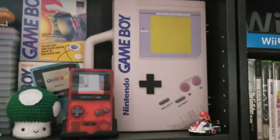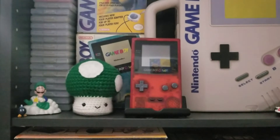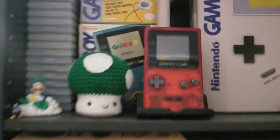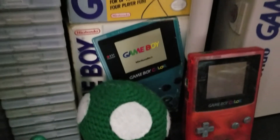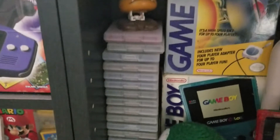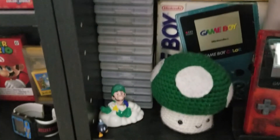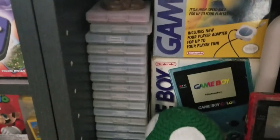That is the original Game Boy — that's a case and inside there is a Game Boy with a bunch of games. We got a modded Game Boy Color, we've got a teal Game Boy Color in the box, above that we got a Game Boy F1 Race complete in the box, and over here we just got some of my Game Boy games — I think there's a couple Game Boy Color ones mixed in there.